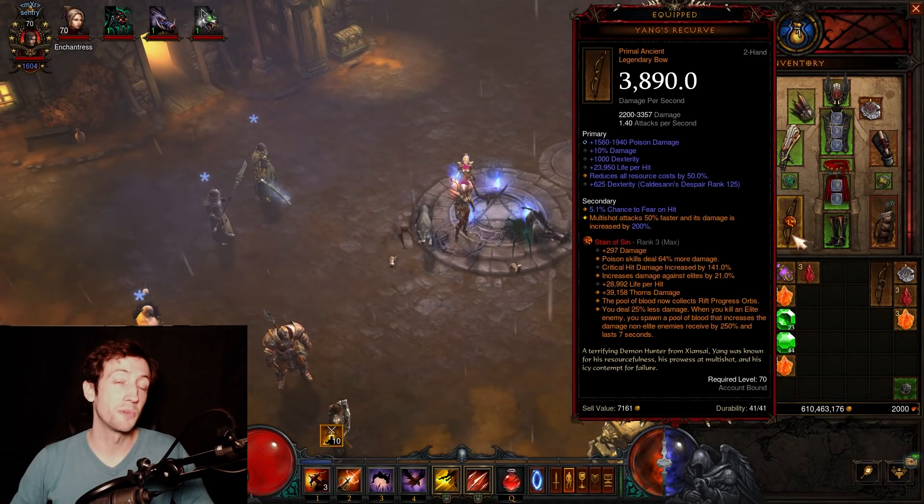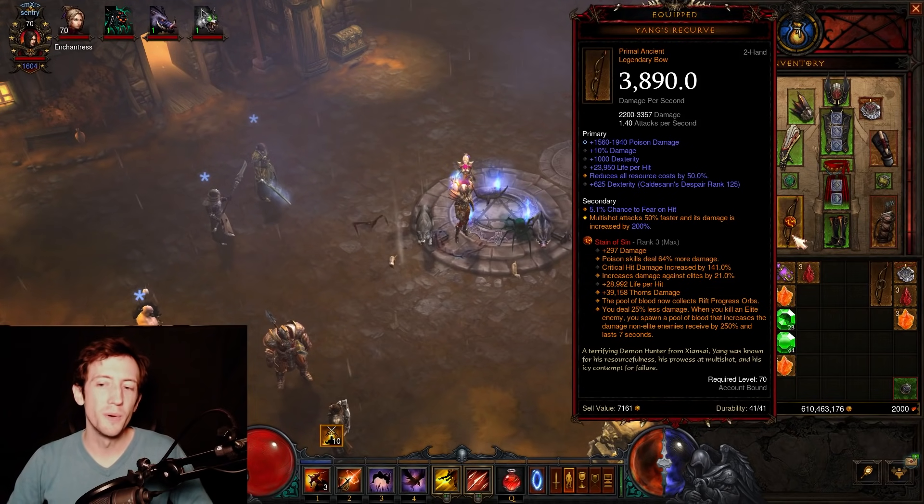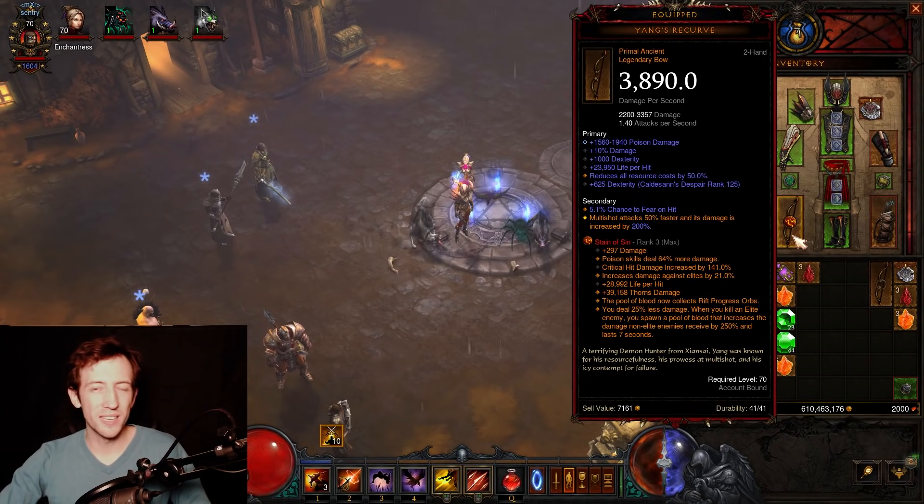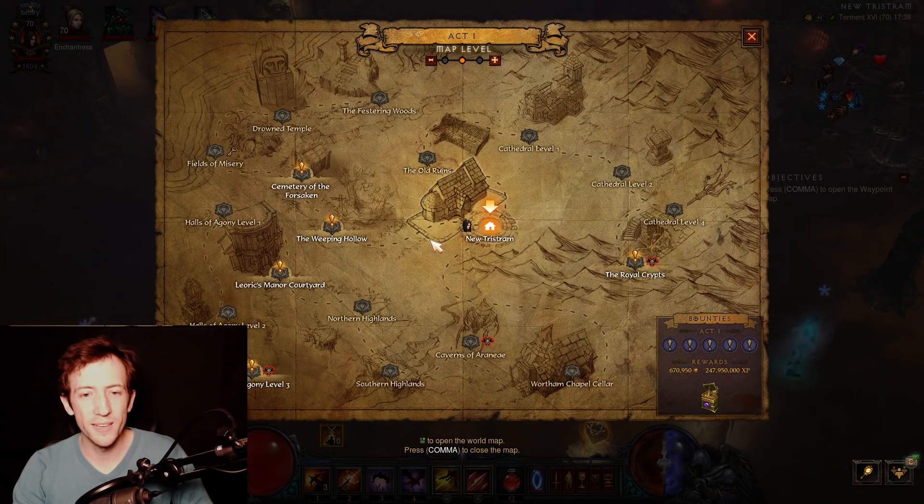But there's also some graphical effects that are pretty amazing. Most importantly, the Stain of Sin, which is the Azmarna themed gem. When you kill an elite target, you will spawn this gigantic pool of blood that Azmarna also does in his fight. In case you are not exactly aware of what it does, I can show you here.